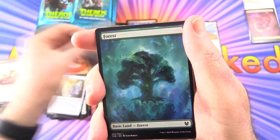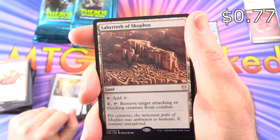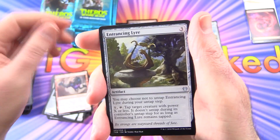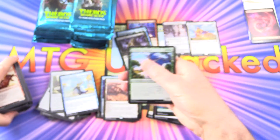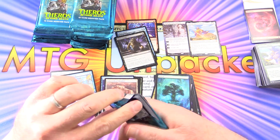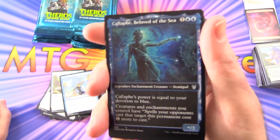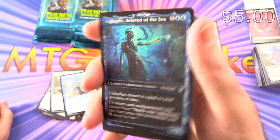We've got a Pegasus, a Forest, and Labyrinth of Skophos — this one goes along with the Minotaur. We might see him at some point. Uncommons are Dreamstalker Manticore — the Stuff of Nightmares — Entrancing Liar, and Whirlwind Denial. MTG Arena, Forest. Oh — Foil Showcase, Callaphe Beloved of the Sea. That is a very tasty pull! More like that please.